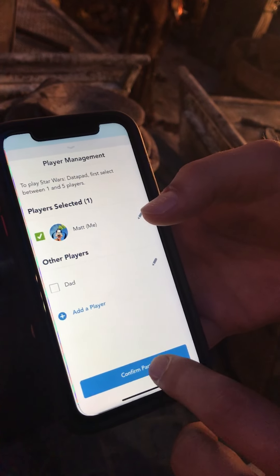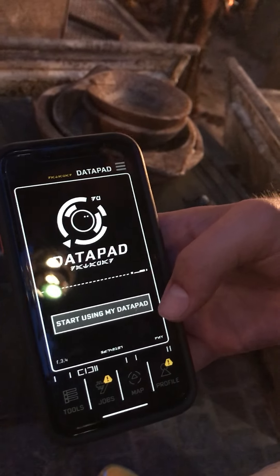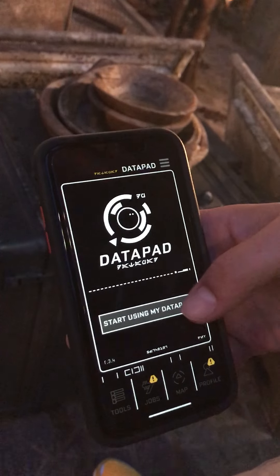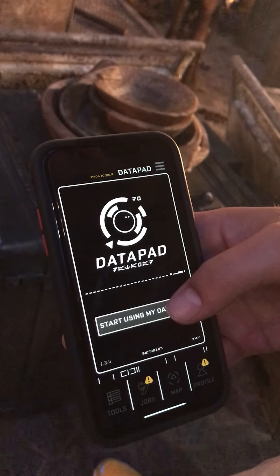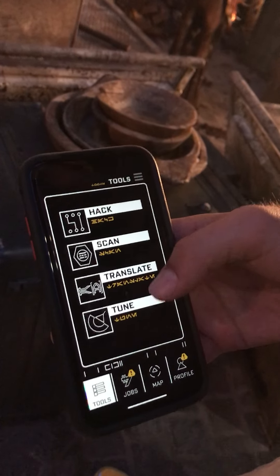I just play by myself, so I'm going to confirm my party, and my Datapad will pop up. If this is your first time using Datapad, you're going to get some instructions when you click Start Using My Datapad. Since I've already used it, I'm going to go ahead and hop into some of my favorite things to do around Galaxy's Edge.